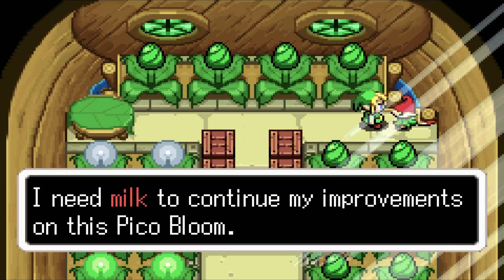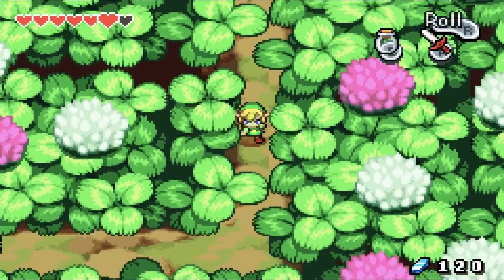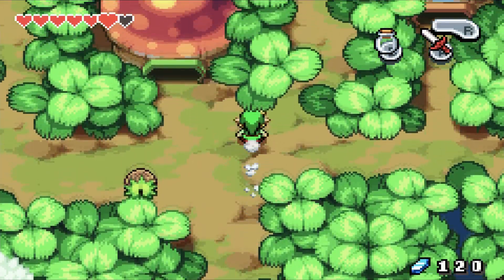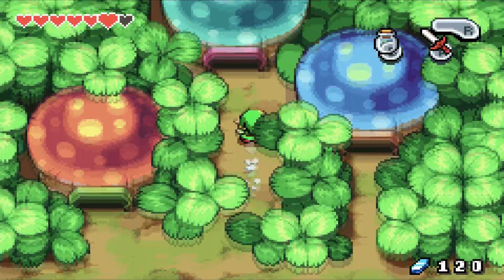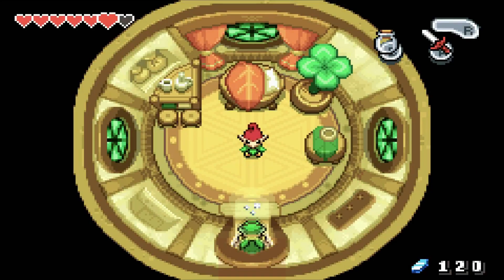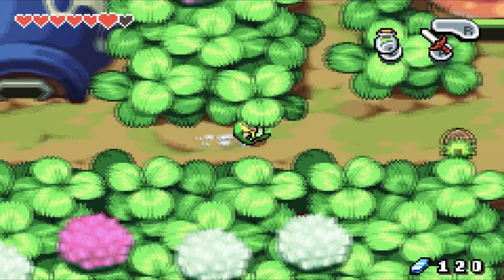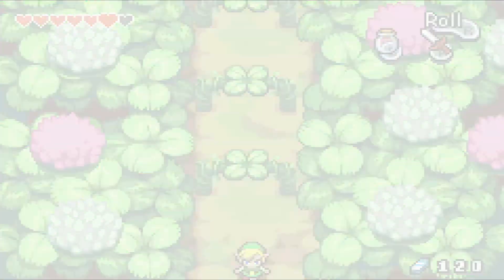An NPC says they need milk to continue their improvements on a pickle bloom and wish someone would bring some. We note that we need milk. Checking various other characters around town — no fusion here, no fusion there, no fusion in any of the three houses, or up here either. There's a list of fusion locations somewhere but I can't be bothered to find it right now. The bomb guy gives you the bombs and has a fusion at some point.